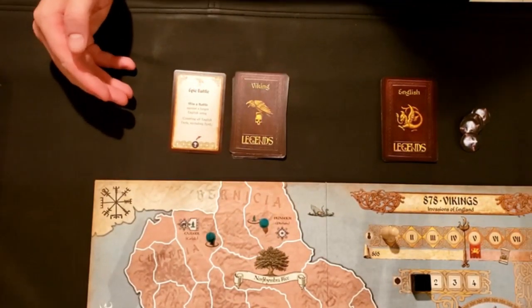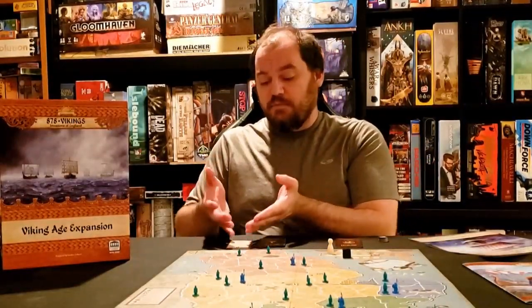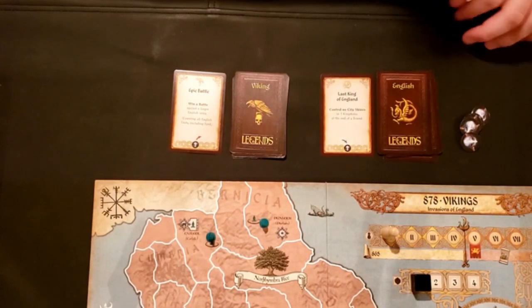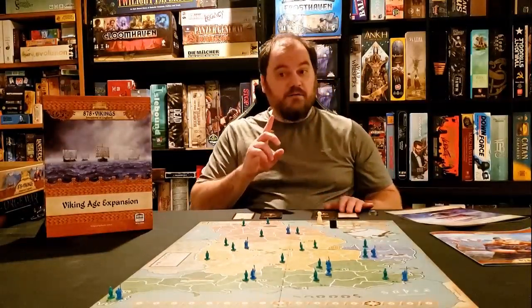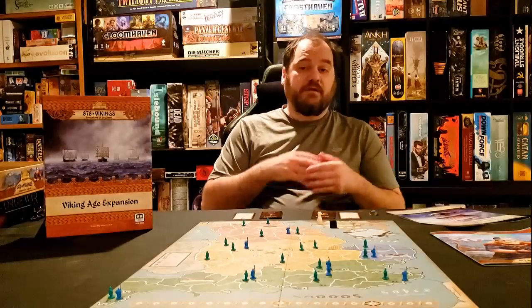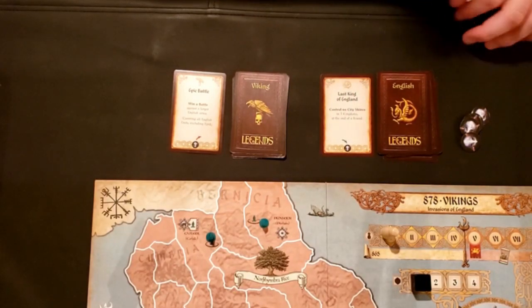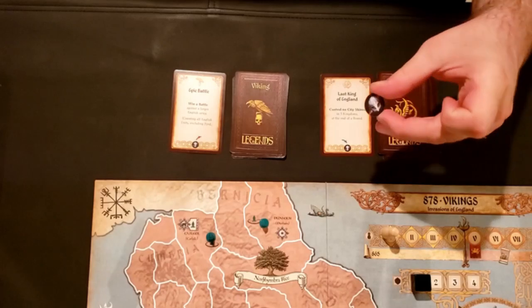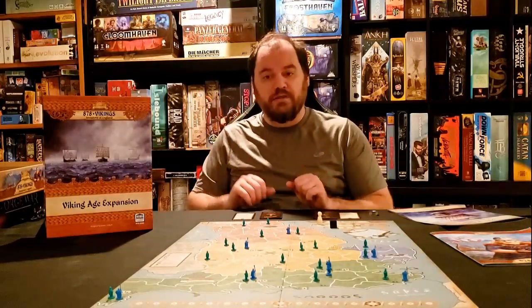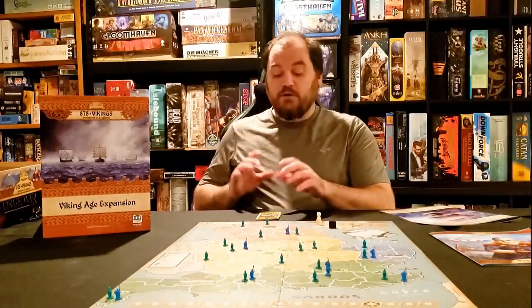Module six adds legends, which are basically gold cards. Each viking leader gets a legend card with an objective — if he achieves that objective, he takes one of the control markers off the control track and places it on the card, moving the vikings closer to victory. From the second turn onwards, the English also get a legend card each turn, but they can only have one active incomplete legend at a time. If the English complete one of their objectives, they take a control marker and put it back onto the control track, meaning the vikings now have to do more work to win.